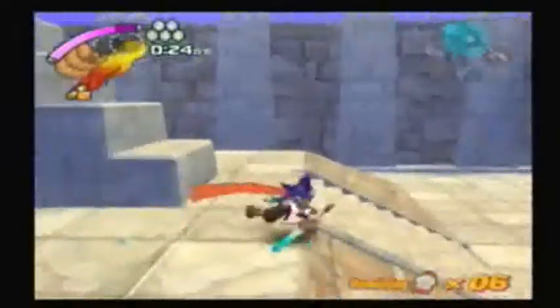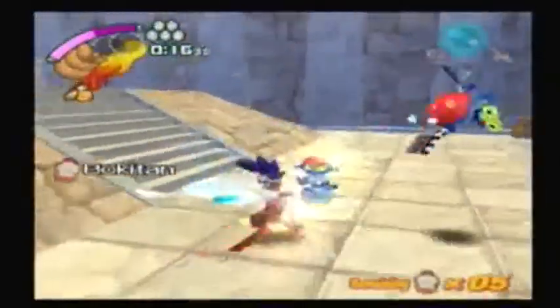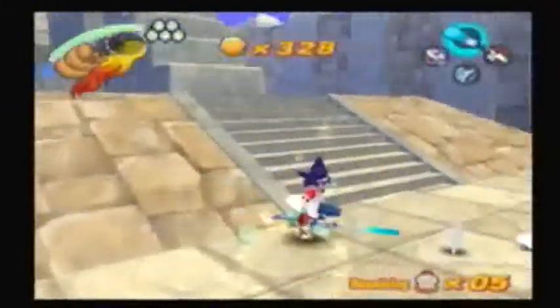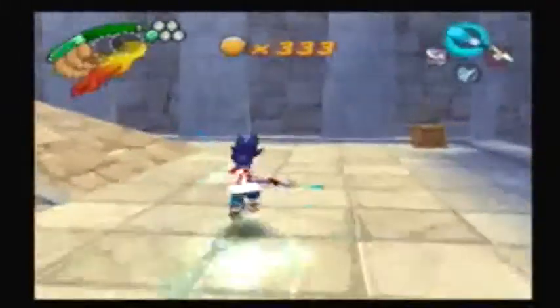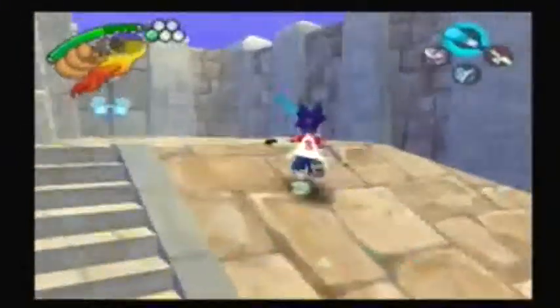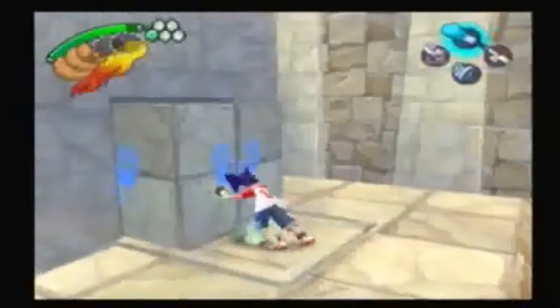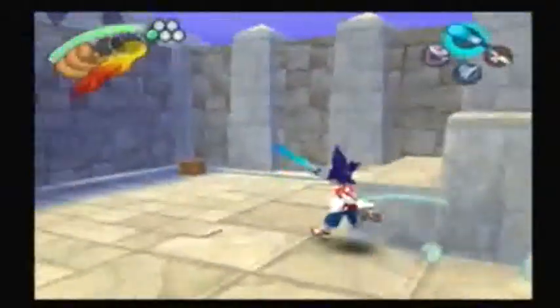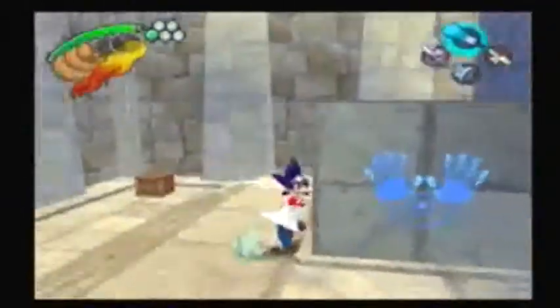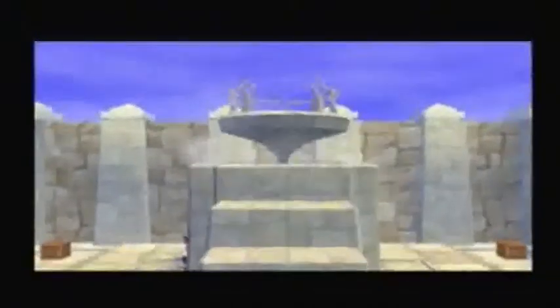Going ninja does make you go a little bit faster. And how do you go up into the clouds? Well, just push these two blocks down, and you'll be able to go up to heaven. Seriously — you do go up into what looks like heaven.